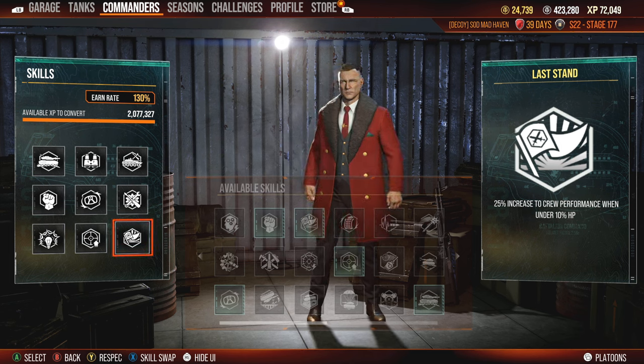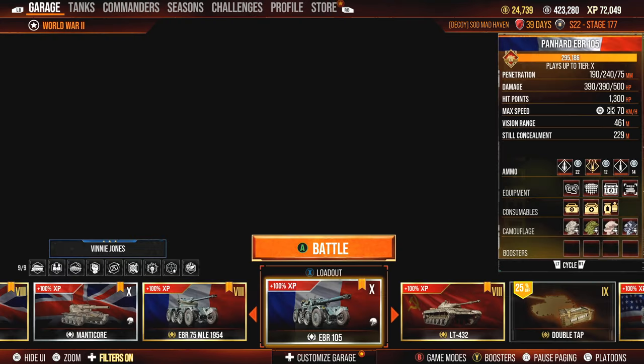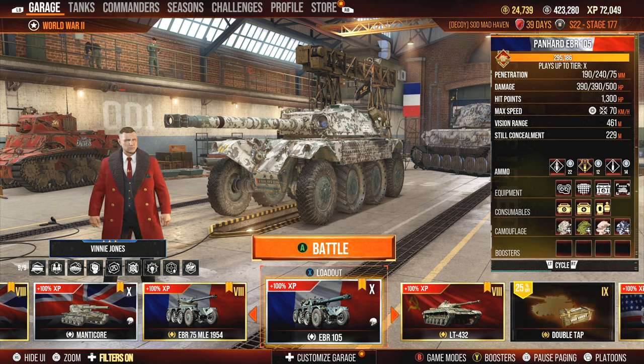Last Stand gives a 25% increase to crew performance when under 10% health. If you have 1,300 hit points, you have to be at 130 or less for this effect to kick in. It takes my reload on my E-75 TS from 9.7 all the way down to 8.3, and view range and everything across the board gets amplified.